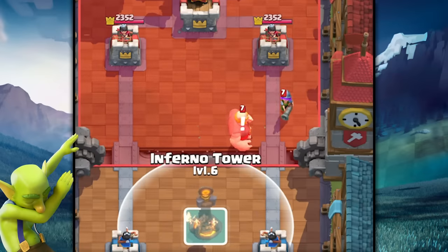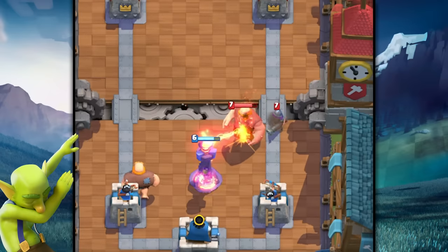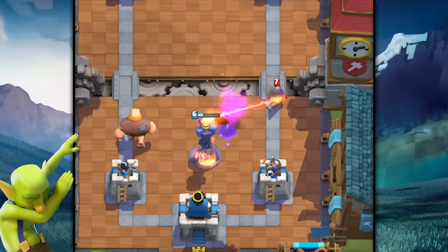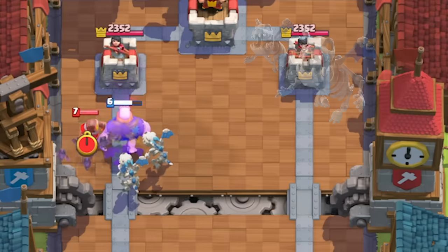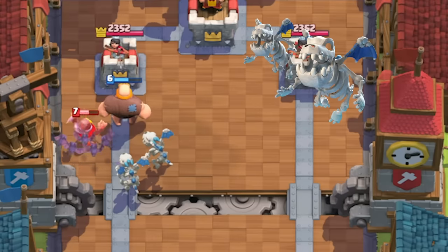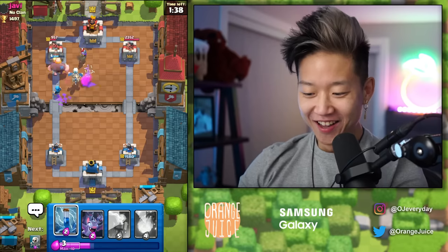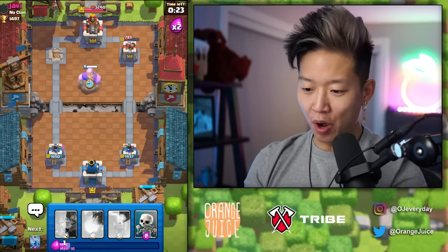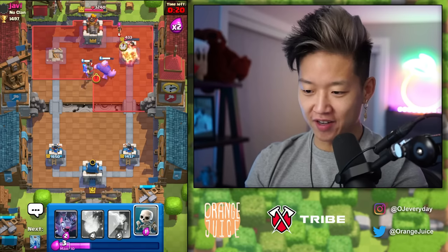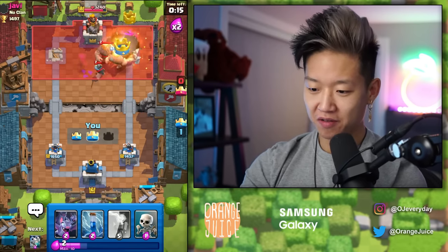Why are we facing a level 8 right now? Should I start leveling stuff up? Inferno Tower — counter that entire push, please. Yes! We got Skeleton Dragons. It's like a budget baby dragon, and it's great. Minions? What minions? This deck's a little more fragile but it's got a ton more DPS. Pocket Wizard! Fireball those archers. This deck works!